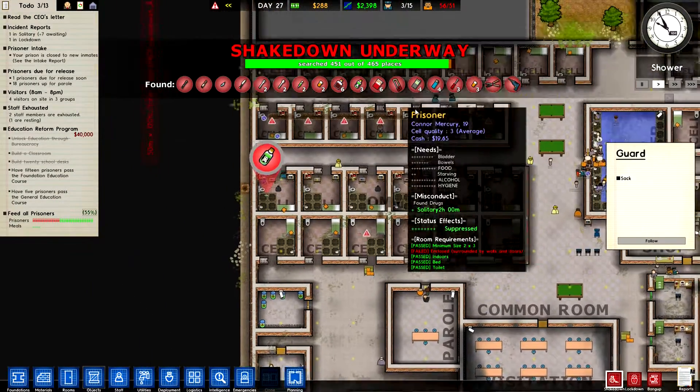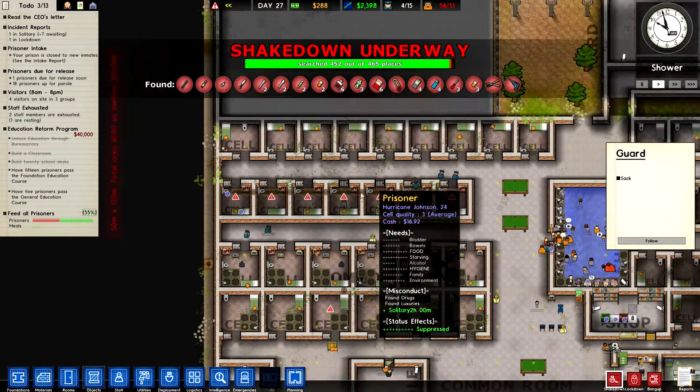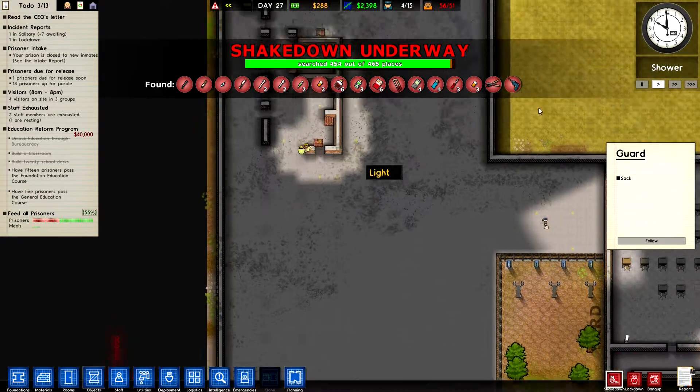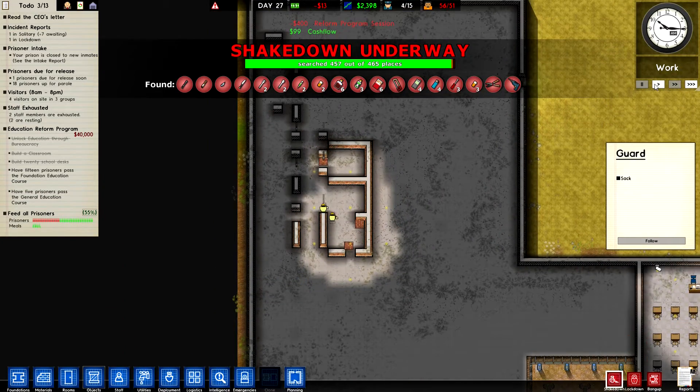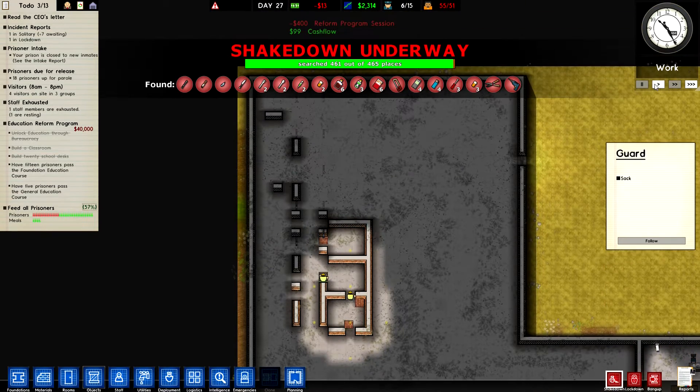The shakedown is not long until it's completed. Money, come in! Reform program session costs a load of money — we need a bigger income. We've got 55 prisoners but only 52 functioning jail cells.